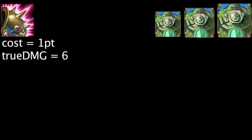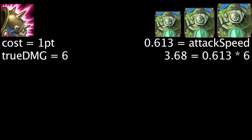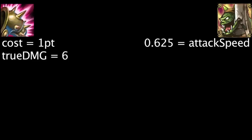The Golem, Big Golem, and Ancient Golem all have an attack speed of 0.613, making Bladed Armor deal 3.68 true damage per second to them. The Lizard Elder has an attack speed of 0.625, making Bladed Armor deal 3.75 true damage per second to it.